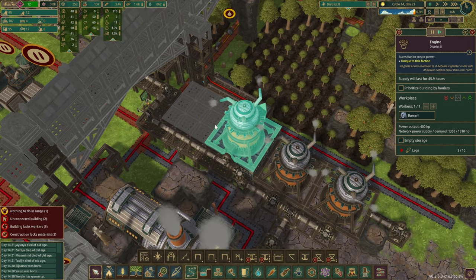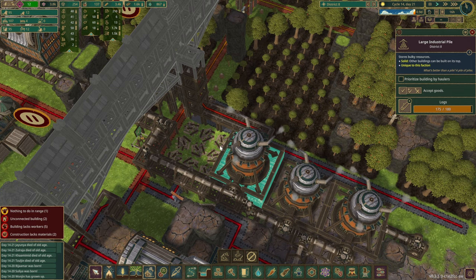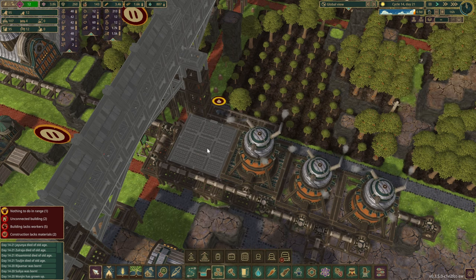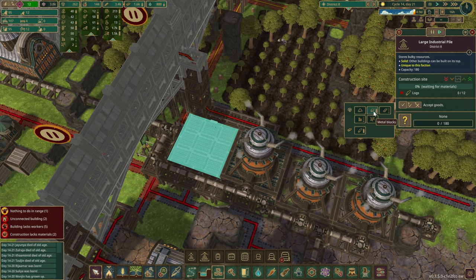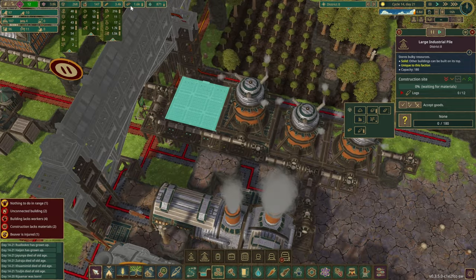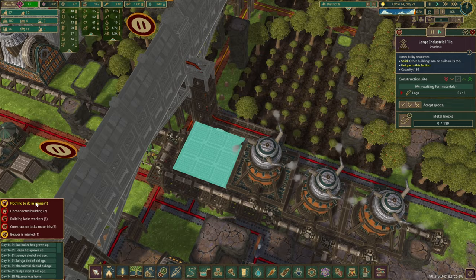We have another platform, but that's not what we want. We do have an industrial pile here, and I was thinking we probably need another one right about here as well, just to be a bit more efficient. This one could even hold a few metal blocks as well. Unless we build a view over here of course. I think we have enough storage for the logs right now, so why don't we change you over and hopefully get rid of the last scrap metal pieces as well.